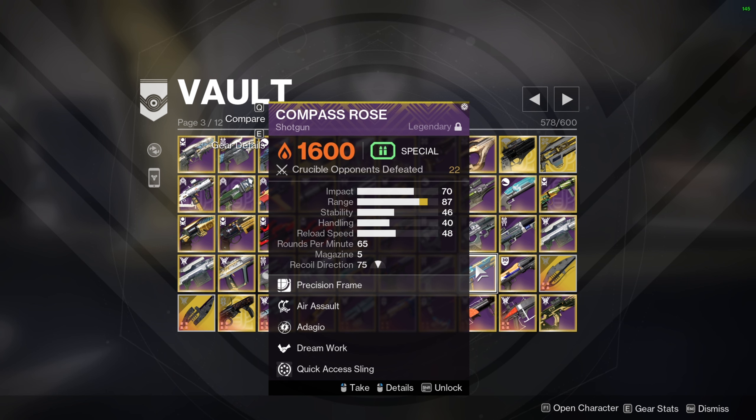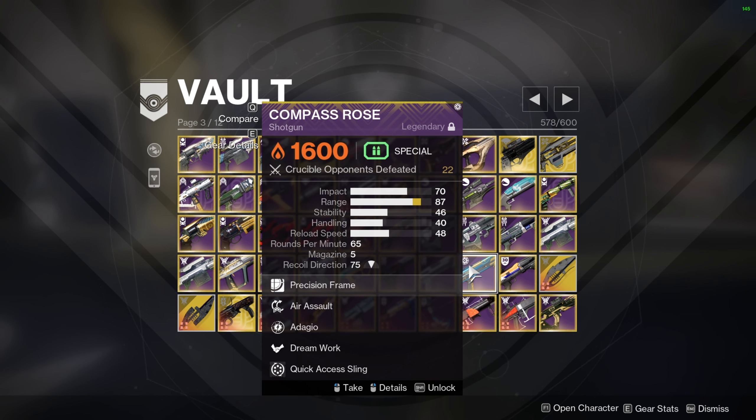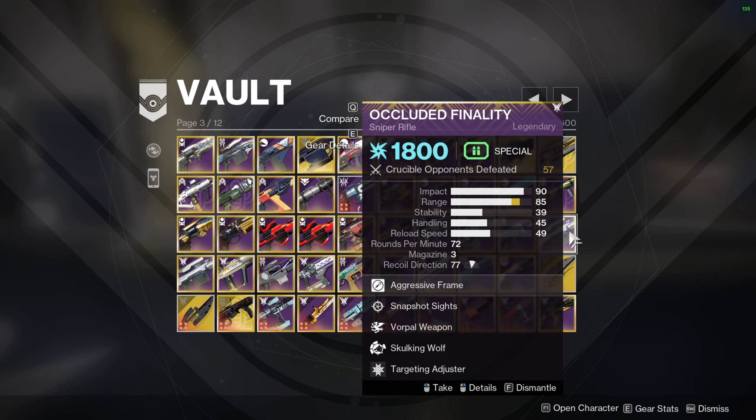I was going to say rapid fire shotguns are back, but I decided never to make that video. Compass Rose — I was going to make a video on this thing mainly because it has the perk Adagio. Once you get a kill, it becomes like a slug that shoots multiple pellets. Adagio is really good, but it won't help you on your first kill, and Air Assault is literally useless on shotguns.